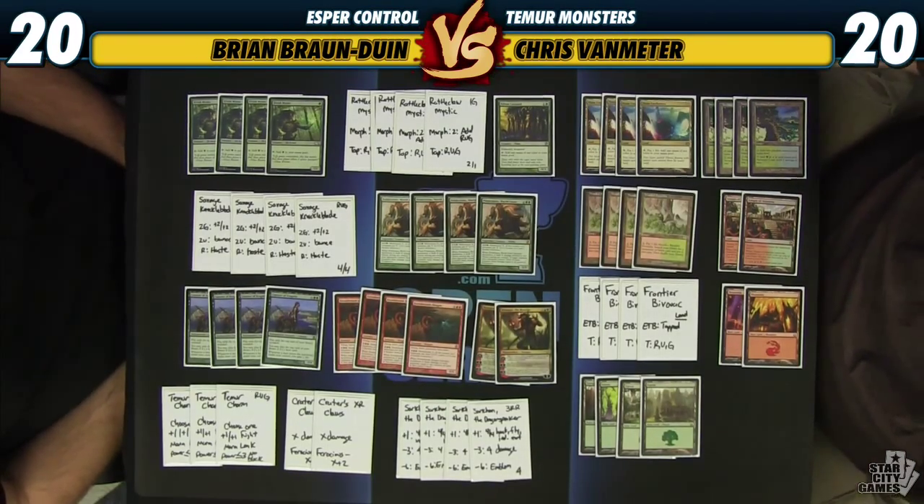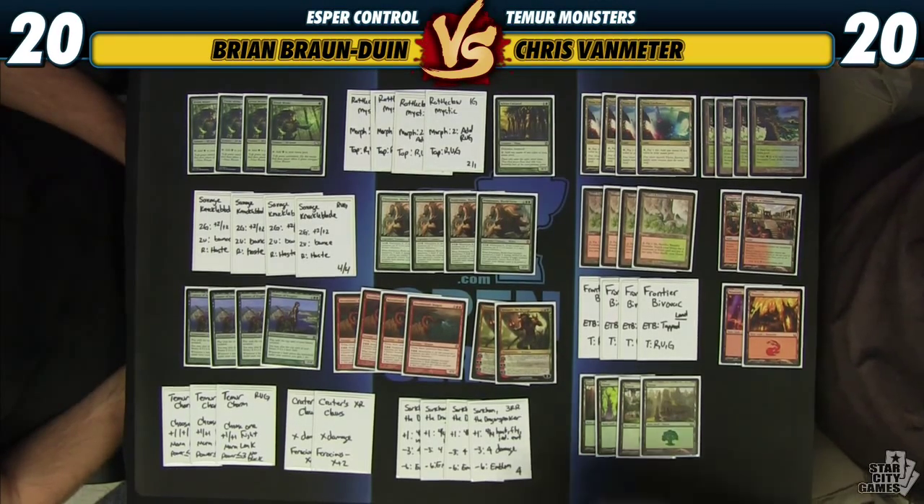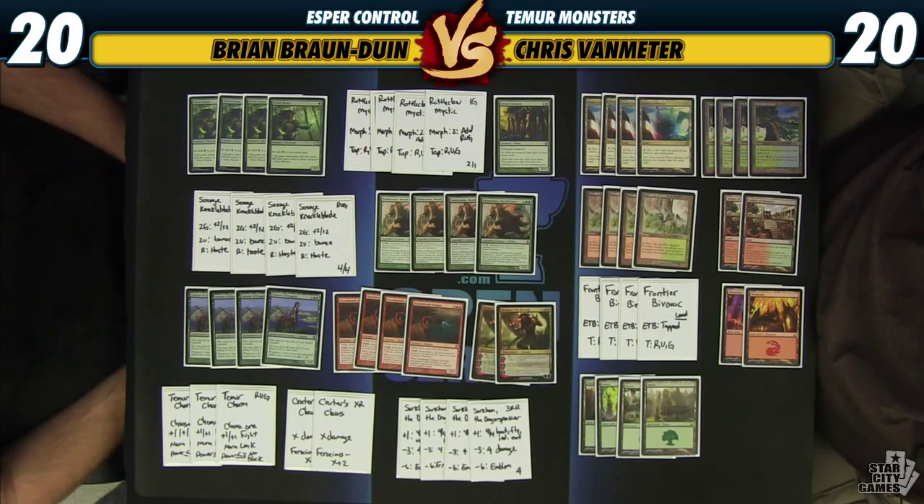We're playing with the new standard Stormbreath Dragon. I've primarily been focusing on Jund Monsters for the last six months or so, but now we can't really play Jund because all the black removal spells are gone. And so what I'm looking to now is Temur — red, blue, green is the wedge that we're looking at here.